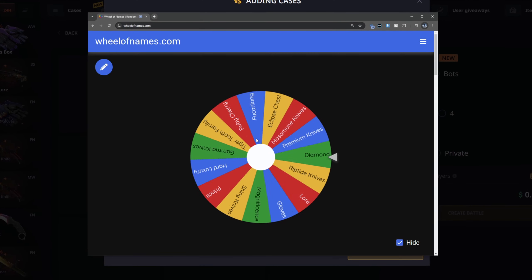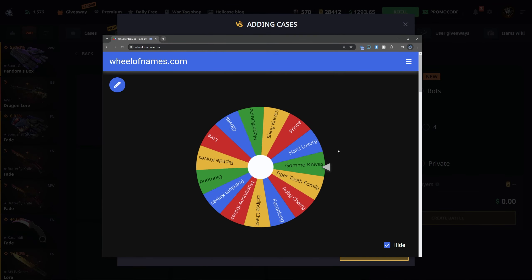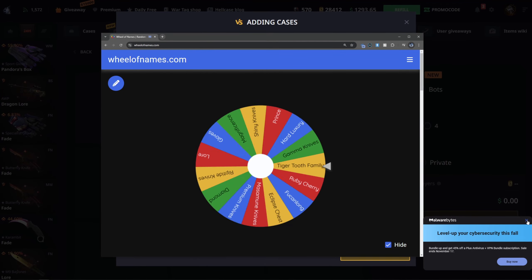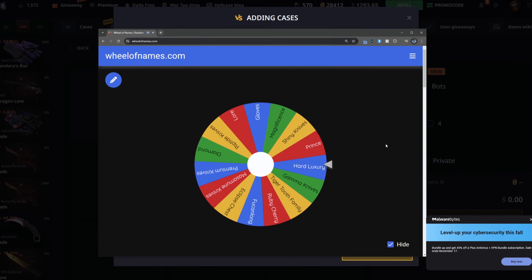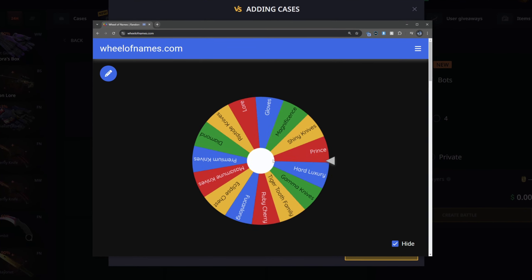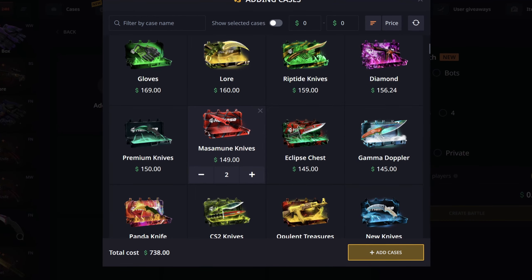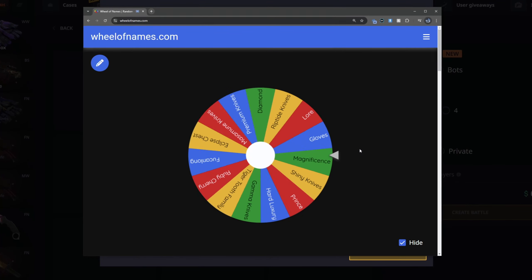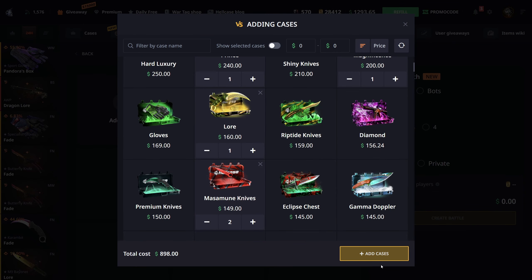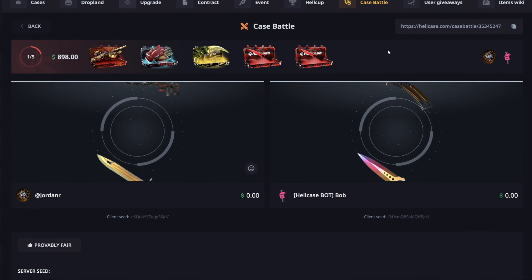Starting off this battle with Masamune Knives at 149. The second case is Shiny Knives again — no Magnificence — 200 for that one. Third case is Prince case again. Fourth and final — no, it's Masamune Knives again, so we're doing two of that case. Actually, let's do five — fifth case is the Lore case. We've been doing the Lore case a lot this video. 898 for this battle — really hoping we can win.